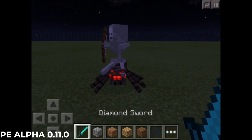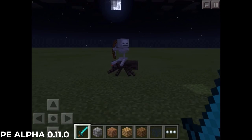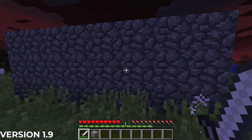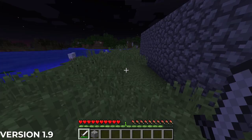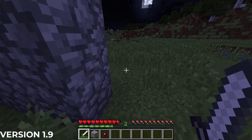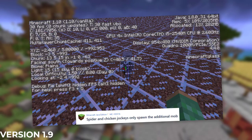Spider jockeys and cave spiders were added to Minecraft Pocket Edition in Alpha 0.11.0 on June 4th of 2015. The combat update of 1.9 from February of 2016 changed the spider's sight again — spiders were now able to see through blocks again by drawing lines of sight right through them. This was a quick reversal, as spiders not being able to see through blocks only lasted during the 1.8 versions of the game.